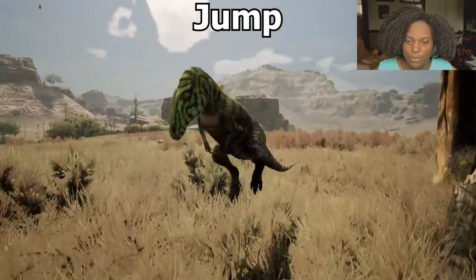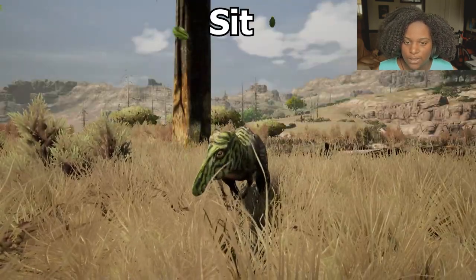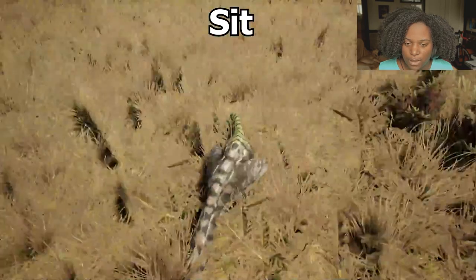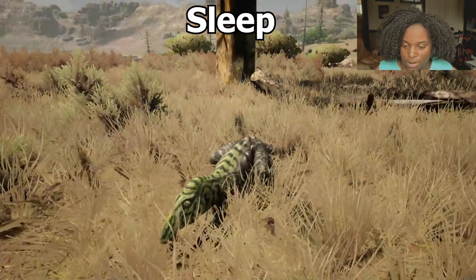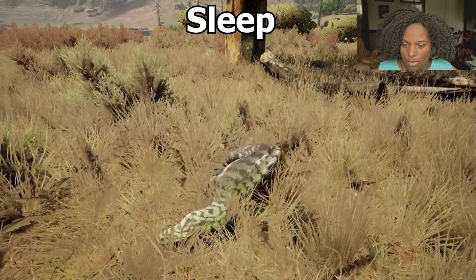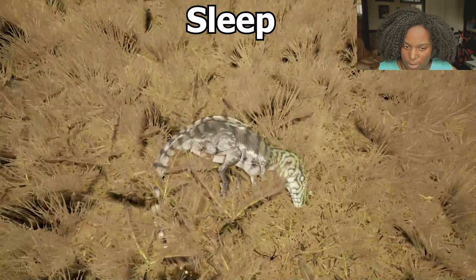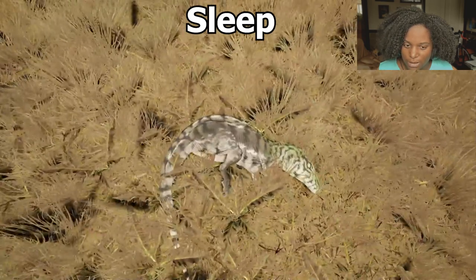Let's see if we have a jump — we do, a nice short jump. Let's try our sit — he goes all the way down with the chest on the floor instead of the back legs like most do. Sleep: there's a yawn, and he curls up. He twitches in his sleep, the head moves, and the tail moves. That's super cute.